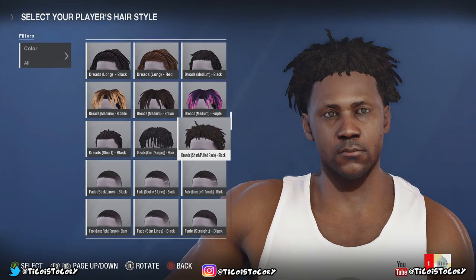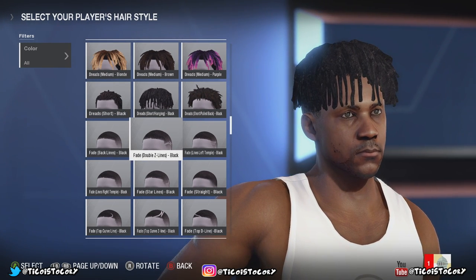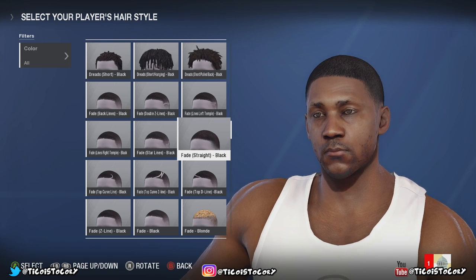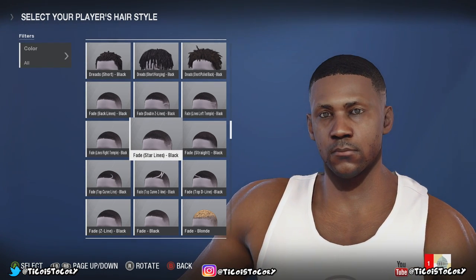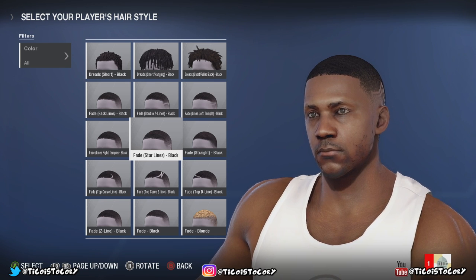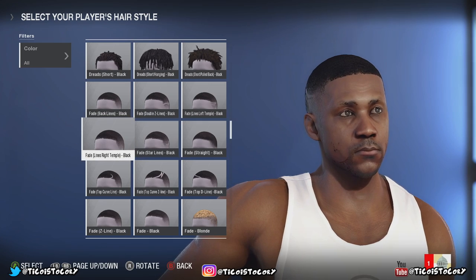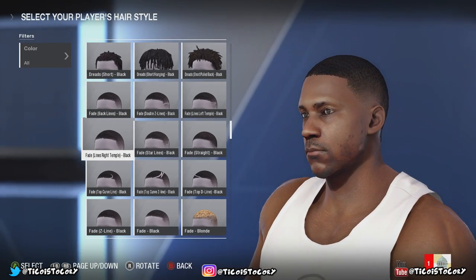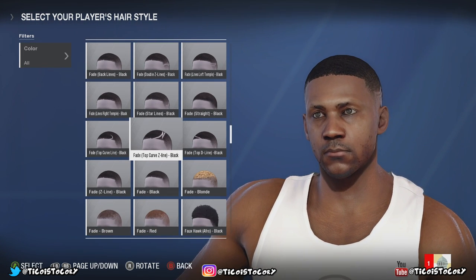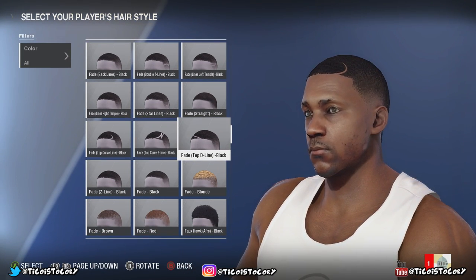Look at the Lil Uzi Vert dreads, the dreads, the kid-in-play joints, the Damian Lillard, the fades — brand new parts added to the game. In NBA Live 16 they had a lot of great stuff, but this game right here, EA went over the top to actually give you guys a lot more options to choose from. I'm just excited to bring the news — NBA Live 18 is finally back and we have a variety of great hairstyles.